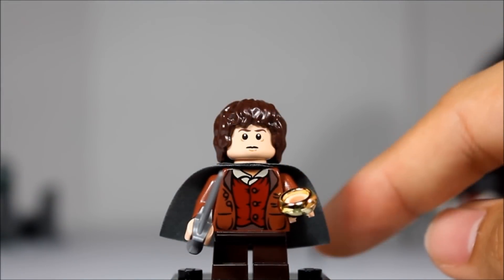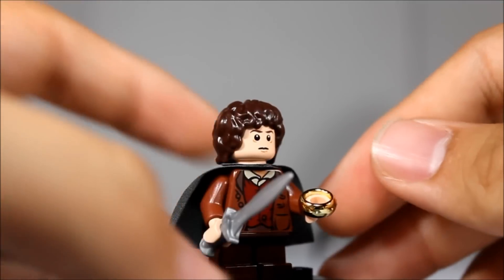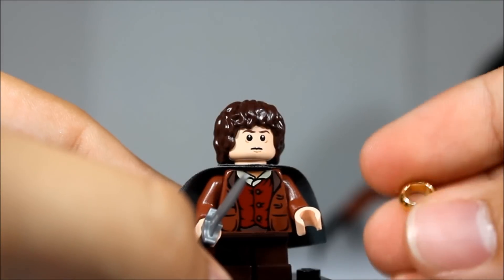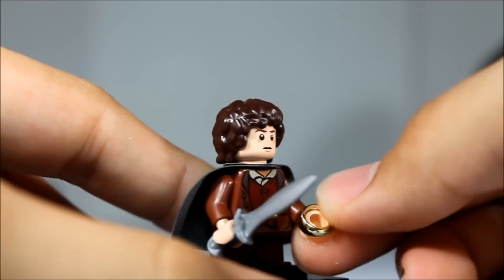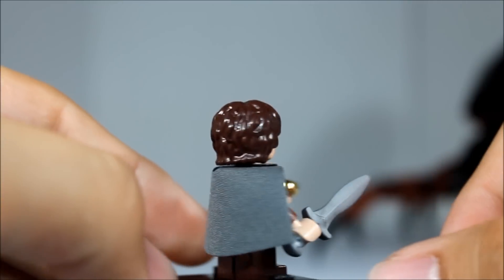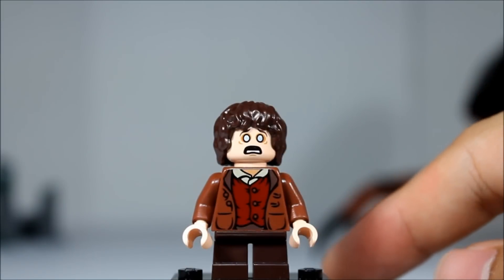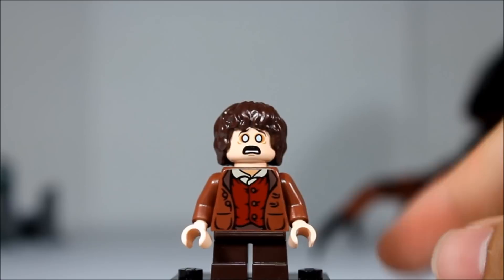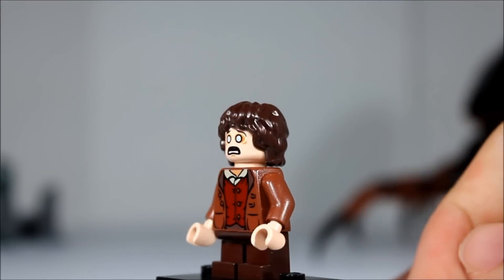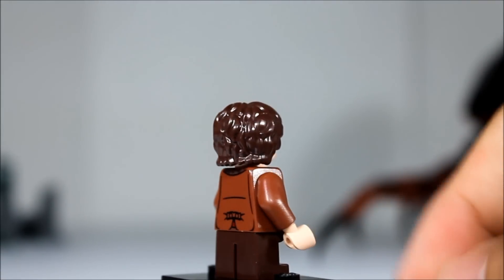Next we get Frodo Baggins. He's wielding a Sting as well, though he does get wrapped up later so he really can't use the sword. He comes equipped with the One Ring to rule them all — a really awesome little piece, basically just a peg piece with a hole so it can stick to the hands of the figures. Same hair mold, same cape. He also comes with another sided face for when he gets stabbed. He gets stabbed about three times throughout the entire story. He has some back printing as well on his little jacket.